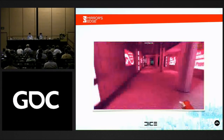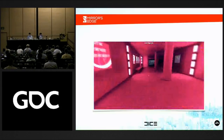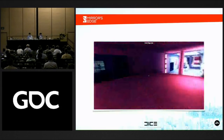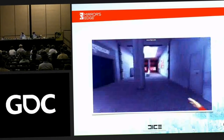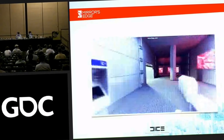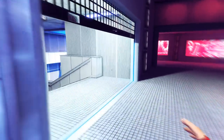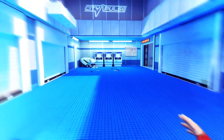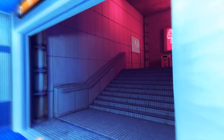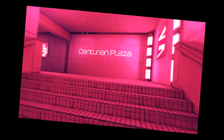So after trying numerous ideas, DICE completely scrapped the idea of tracking Faith's movement, and instead decided to hand-animate every single action and move she would make in the game to give the perception of her actual movement. If you examine the movement closely in Mirror's Edge, you can see it looks pretty close to how you move in real life, and that's exactly what DICE was going for.